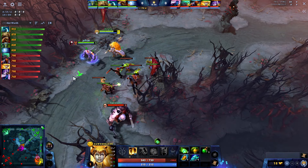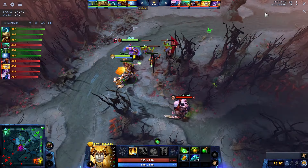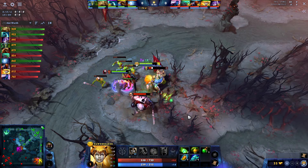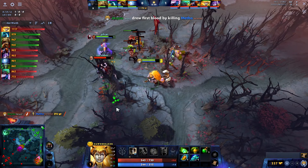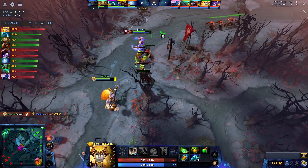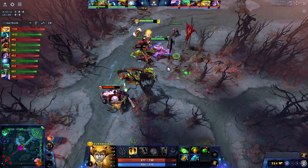I feel like as long as Anti-Mage gets free farm I am fine, but I also want to position myself in the middle of the wave. Every time they get close I just try to double Starbreaker them. There's not a lot they can do, and Earth Spirit overextended a little bit so we just get First Blood. This is basically the perfect situation — I can just bully out the Pudge by myself. Dawnbreaker has really good base stats early on and Anti-Mage can free farm the wave.